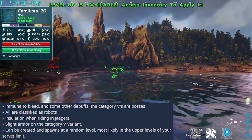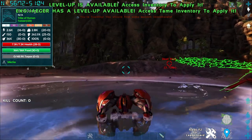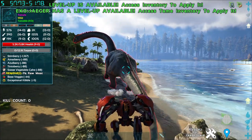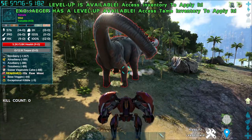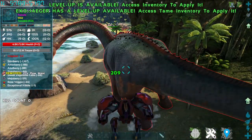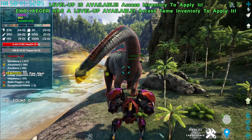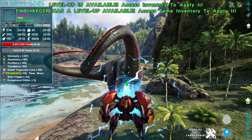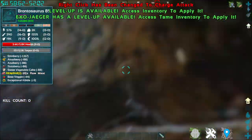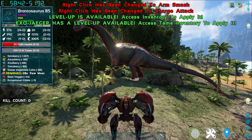Continuing the trend of robots, we have the Exo Jaeger. Its left-click is a tandem punch attack. Right-click, by default, is a double arm slam that cripples the creature — though the notes say it can also have a charge forward attack. C-Key is a chest laser attack. Left-Control toggles between two modes: the arm smash mode and the charging mode. When in charging mode, right-click makes the mech charge forward like a rugby player. So left-control swaps between the arm smash and the charge attack.